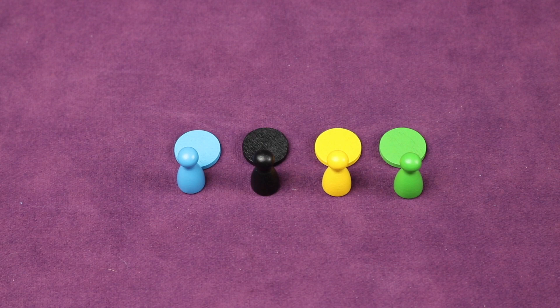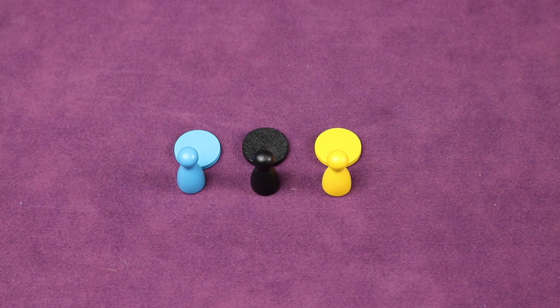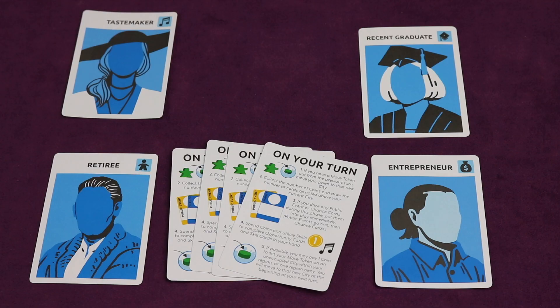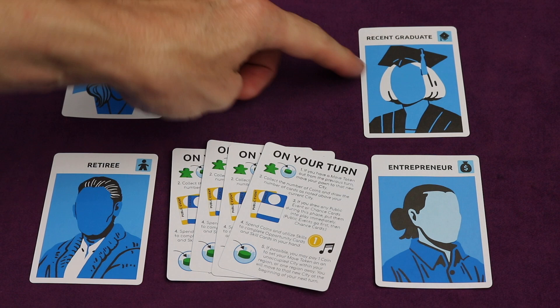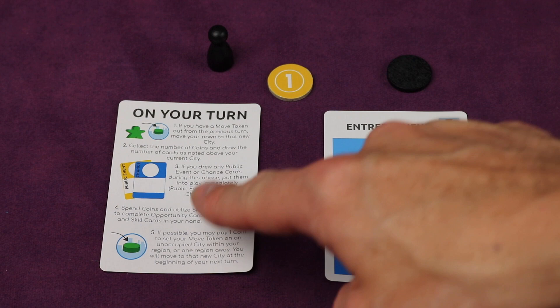Each player is going to select a color. They'll take the pawn and the move token from that color and place it in front of them. If you're playing with less than four players, any unused tokens and pawns can be placed back in the box. Starting with the youngest player and going clockwise, each player selects one of the four character cards. You can put either side face up in front of you, and you each take one player aid card as well. Any cards not used with less than four players go back in the box. Each player also gets one coin from the supply, so at the beginning of the game you have your character, player aid, pawn, move token, and a coin.